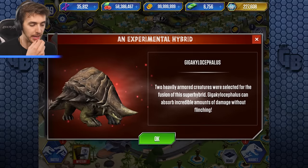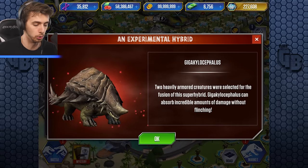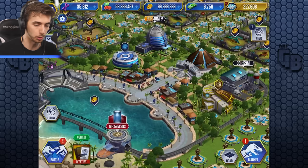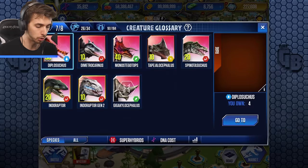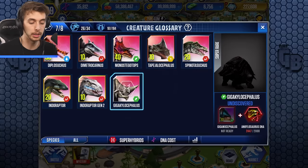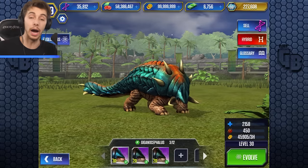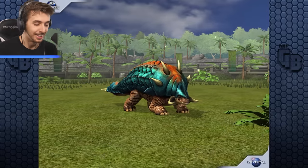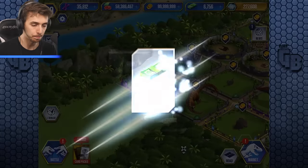It was the newest ankylosaur one - the Gigacolicephalus! Look at it there. So I'm assuming we need - let's have a look, let's go to super hybrids. Here we go. So we need to level this guy up to level 40. I don't think I've ever had that at level 40.